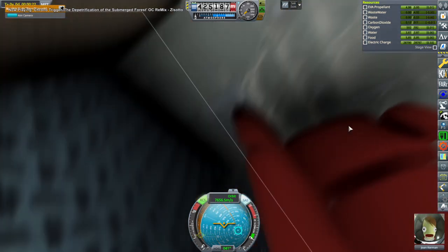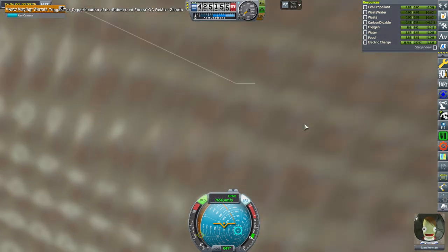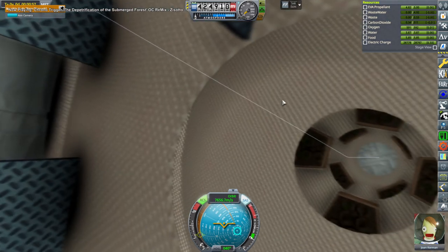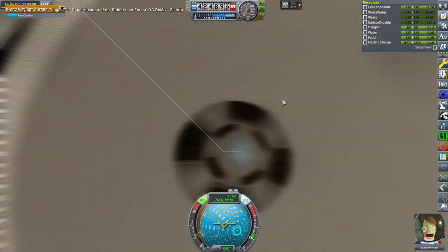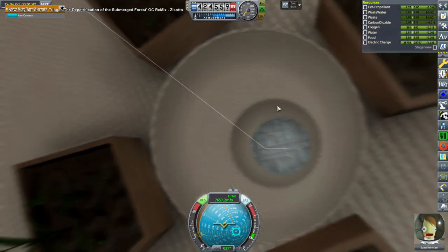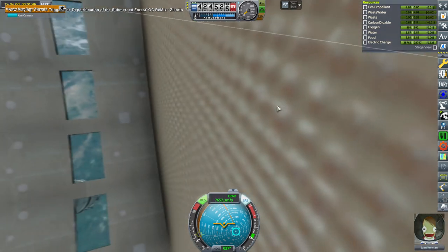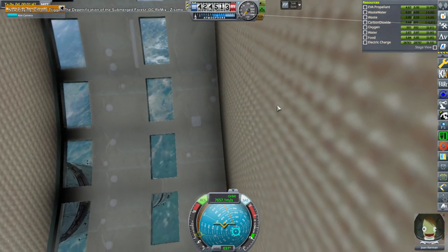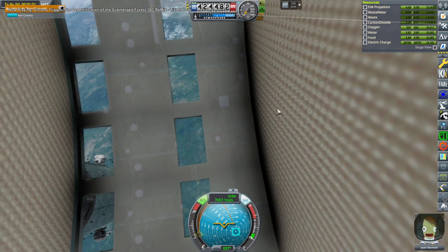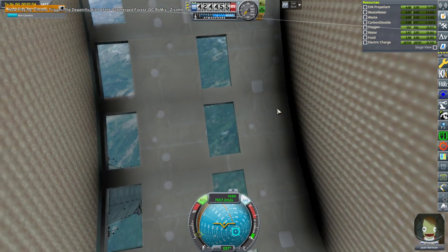I decided to try out the first-person view for the EVA. Initially I had a little bit of trouble getting oriented, but ultimately I managed it. There's Joan Kerman's view as she floats through Starship across the various decks. The decks are 2.4 meters apart — it's all human-sized, so relatively big for a Kerbal. Those are the windows of the model: on the outside you can't look in, but from the inside you can look out, which makes for a nice view.